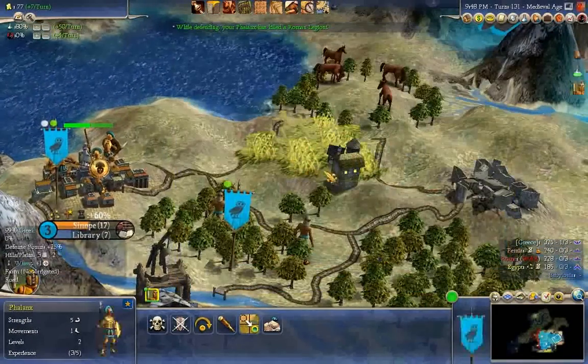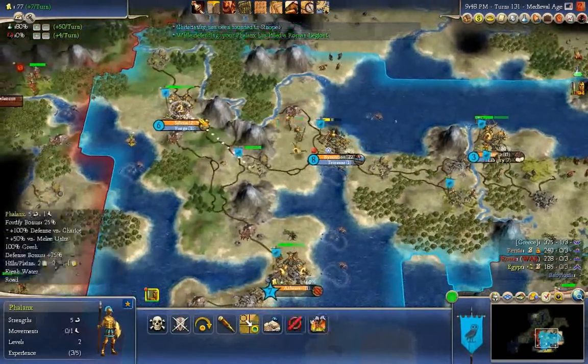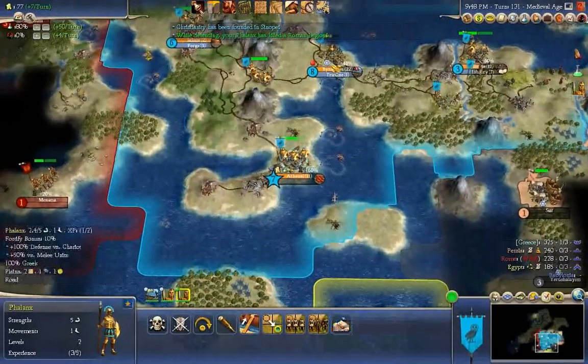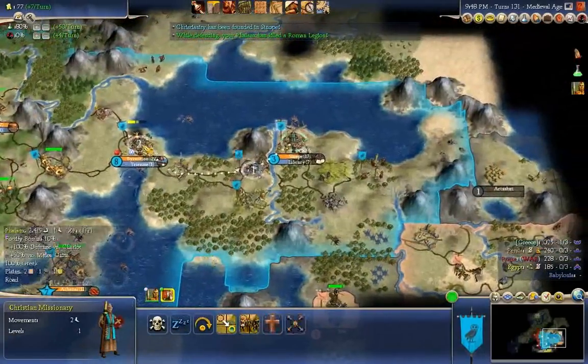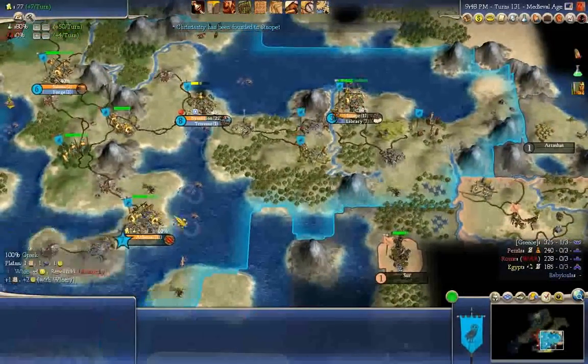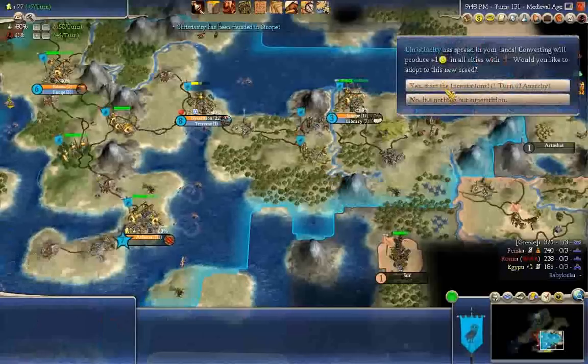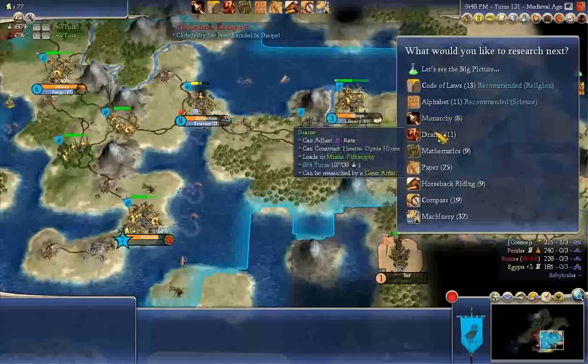Christianity has been founded in Sinope. We have founded Christianity. You get over to Salona — you also head over to Salona. Head down to Athens. Start the incantations. We are Christian, and it is going to spread to Rome — just you watch.